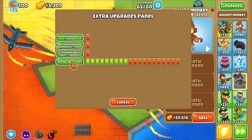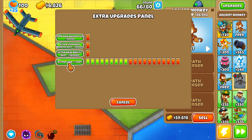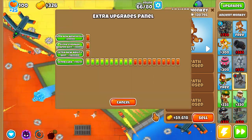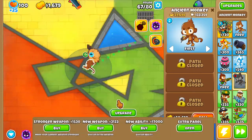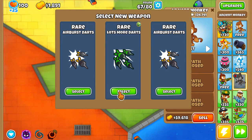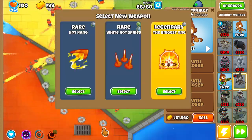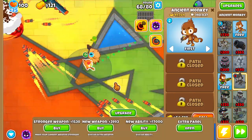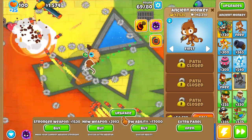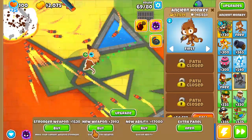They can pop BFBs, ZOMGs, literally everything other than black balloons and zebras. We have about half the extra luck now. Let's go with Air Burst — I think Air Burst is probably better. We're getting some pretty good stuff, and we don't even have the advanced ancient monkey upgrade. I love that extra panel.